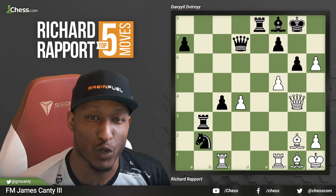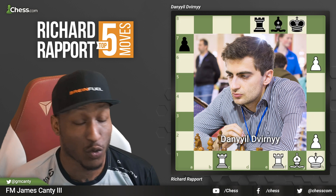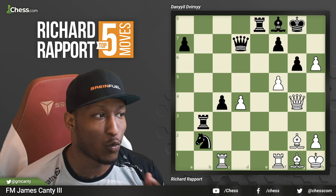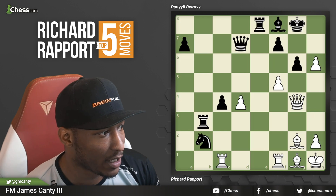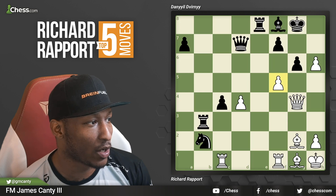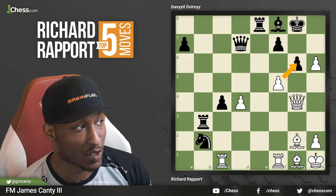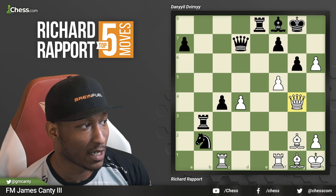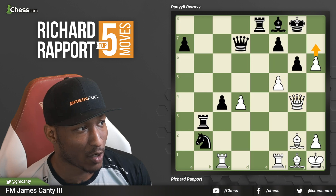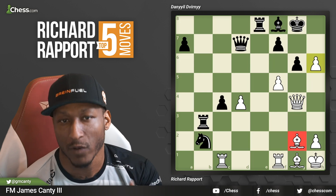Here we are for number three. This one is Richard Rapport versus Daniel DuVernay. So Richard Rapport's playing white here. What do you do in this position? Again, we take stock, we observe — what is going on? Pause the video once again if you need to. It's white to move. My queen is actually x-raying the king. If I move this pawn, my queen is absolutely hanging. So f6, pawn takes — that's scary because my queen is straight up hanging.